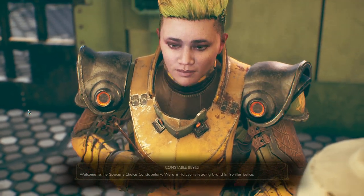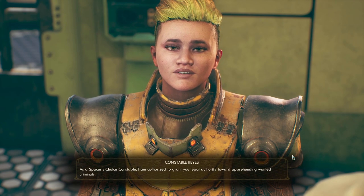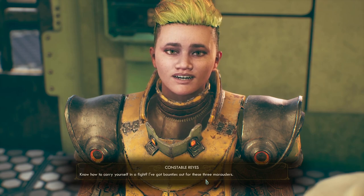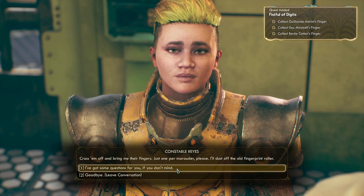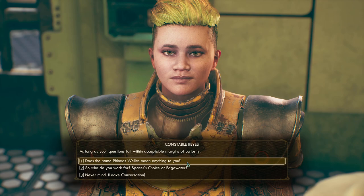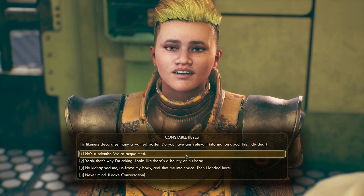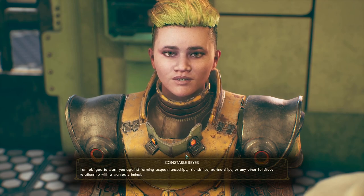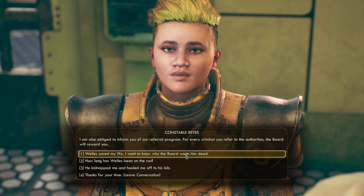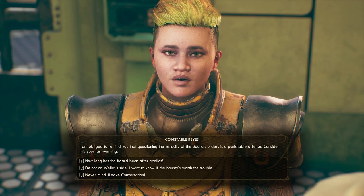Welcome to the Spacer's Choice Constabulary — Halcyon's leading brand in frontier justice. Writing a promotion: purchase three criminal investigations as a Spacer's Choice constable. I am authorized to grant you legal authority toward apprehending wanted criminals. I've got bounties out for three marauders — cross them off and bring me their fingers, one per marauder. His likeness decorates many a wanted poster. I am obliged to warn you against forming acquaintanceships with a wanted criminal, and to inform you of our referral program. Questioning the veracity of the Board's orders is a punishable offense — consider this your last warning.